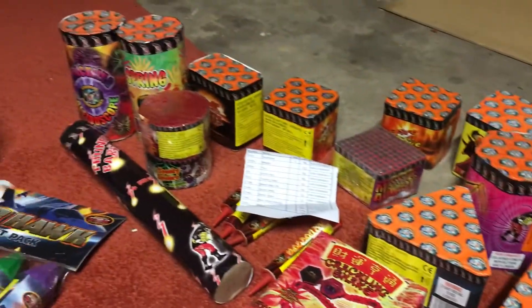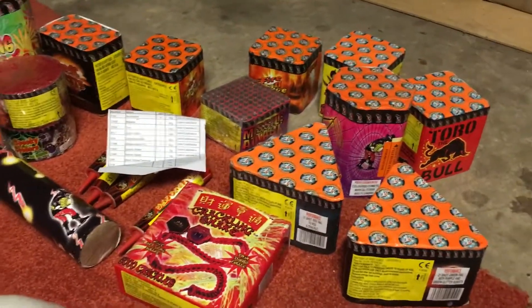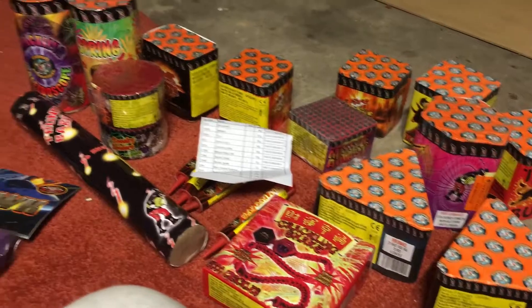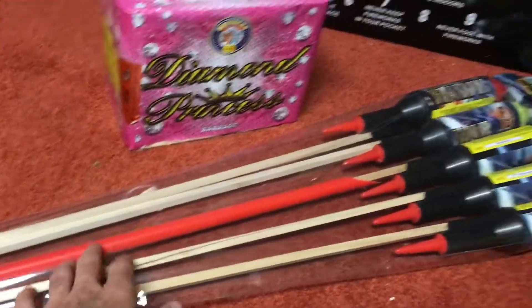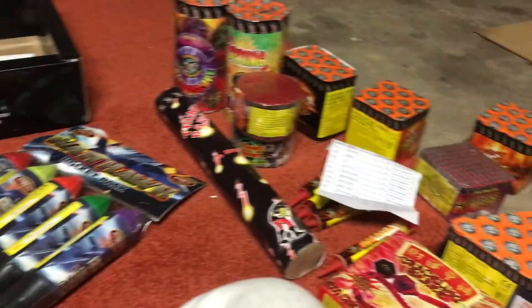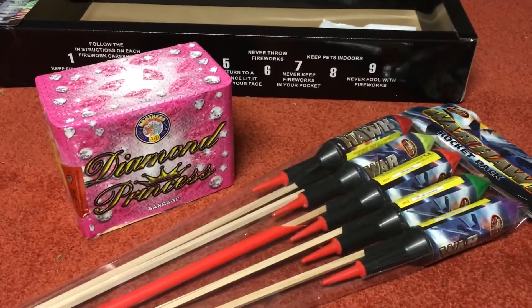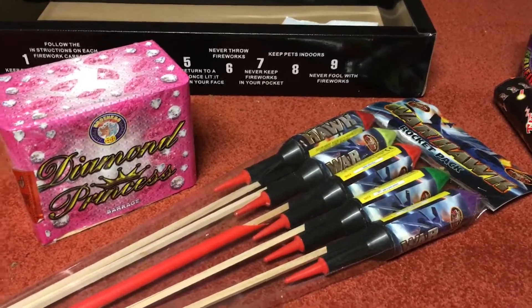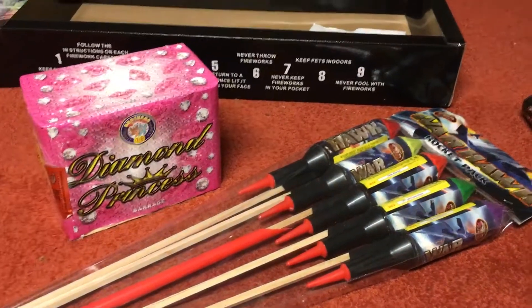So there we have it — stash video number one: the Platinum Selection Box, Warhawk rockets, and the Diamond Princess, for about £130. That gives you a really nice display — probably around 20 minutes of fireworks depending on how you pace it. Thank you very much for tuning in. If you have any comments or questions please feel free to ask. Keep a lookout for stash video number two, stash video number three, and the firework information video. Please subscribe, and have a safe bonfire night.